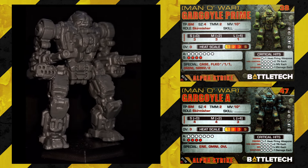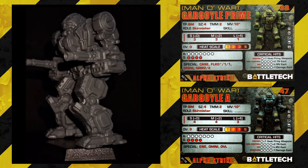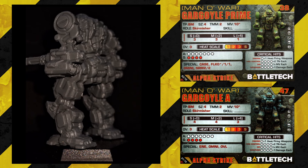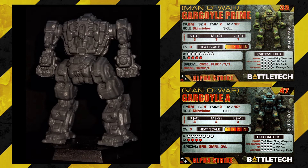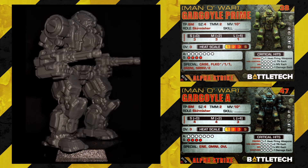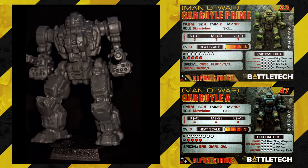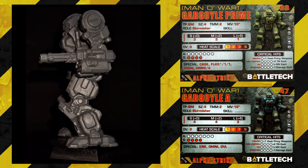The Mano War has cards in both the Grey Death Legion and the Clan Invasion card packs. The one from the Clan Invasion pack is identical to this one, so you're not gaining anything extra there, but you will get something extra from the Grey Death Legion pack. Starting with the Gargoyle Prime: Size 4, TMM2, movement 10, short 3, medium 3, long 1, 7 armor and 4 structure, from Succession Wars till Dark Age for 38 points.